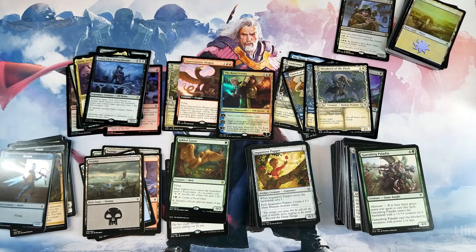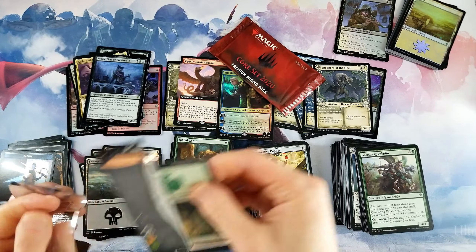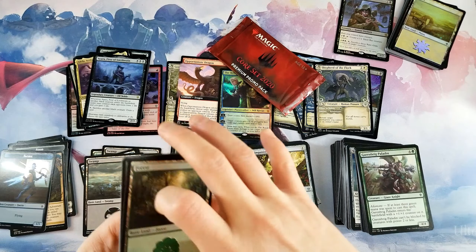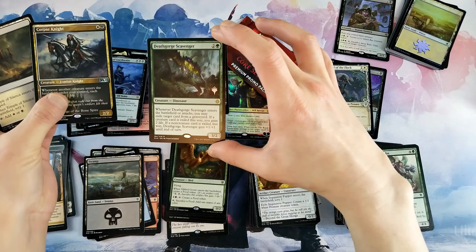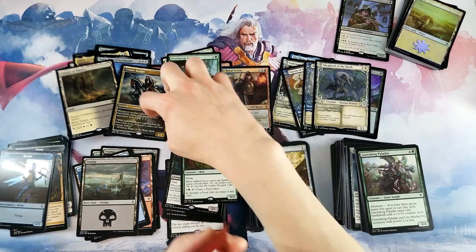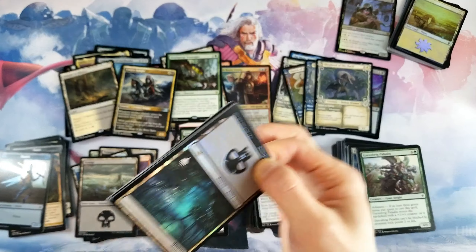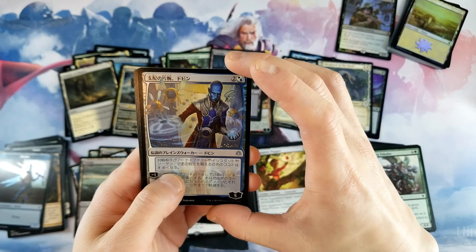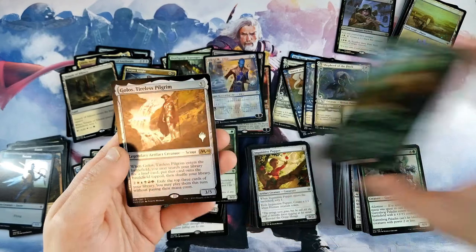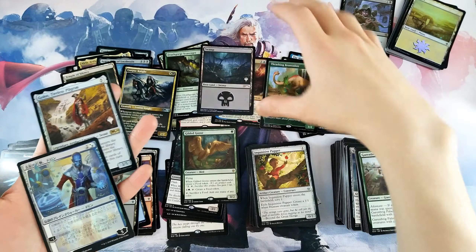Thanks so much for checking out the video. I have these two loose core promo packs — why don't we crack these open too? Temple of Death, Gorge Scavenger, Corpse Knight. These are all corrected — it's not a two-three anymore. Ooh, foil Dovin — that's pretty sweet. Thrashing Brontodon, nice. And oh — Golos! Foil Golos with the stamp! That's pretty sweet too. Not bad, pretty happy with that.